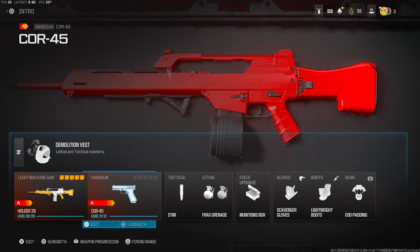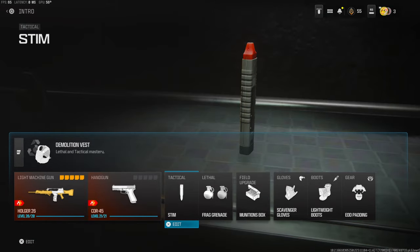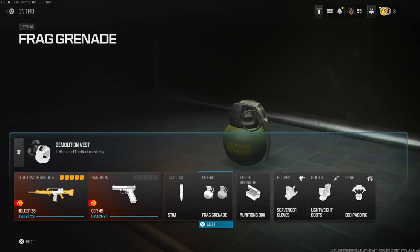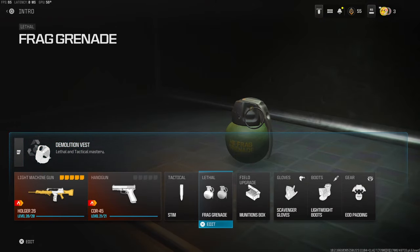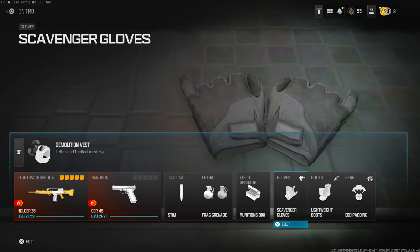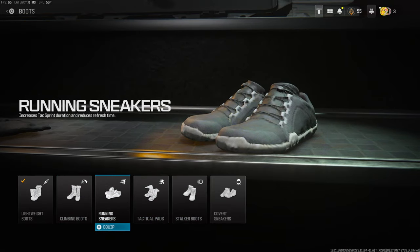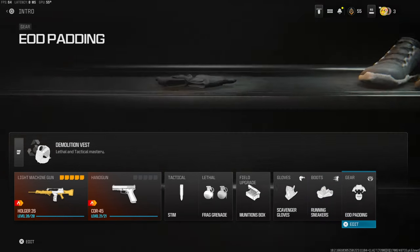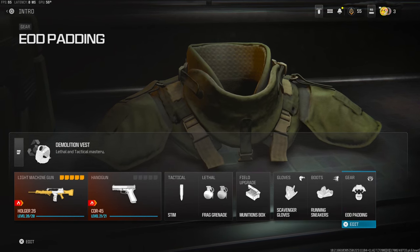On my handgun I'm using the COR-45 — I didn't really change any of the attachments. On the tactical I'm using the stem to get away from gunfights if I'm really weak. On the lethal I'm using two frag grenades because I have demolition vest, which is basically resupply, so you resupply your lethals and tacticals. On the field upgrade I'm using the munitions box. On the gloves I'm using scavenger gloves, and on the boots I'm using lightweight boots, but I think running sneakers are actually better so I will be changing to that.